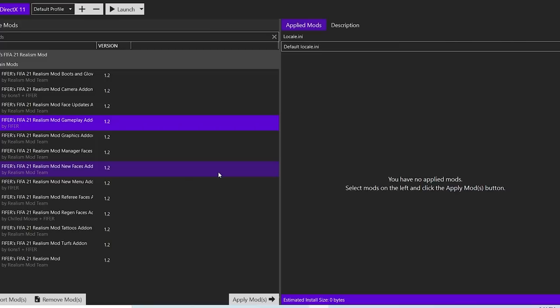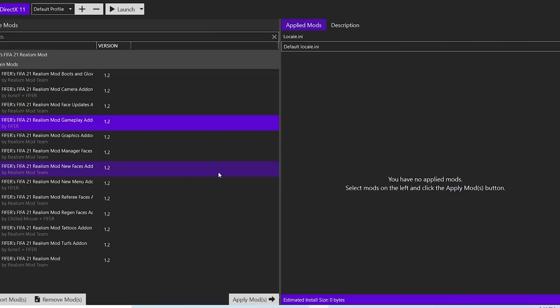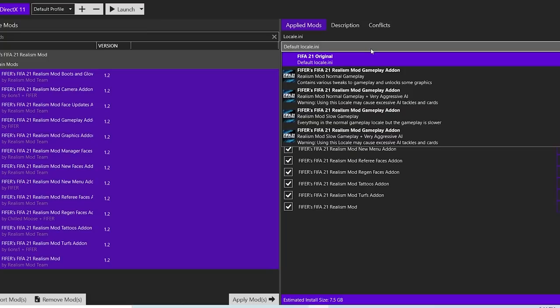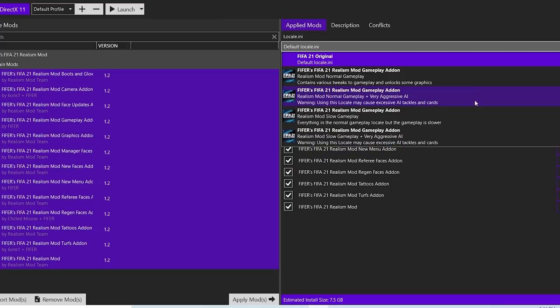Once all mods have been imported, you can see them in the mod manager. The mod installing process might take some time because they are big. Once they're there, select them all with Control-A, click Apply, and they're applied. You don't have to use all mods but it's highly recommended. If for some reason you don't want the new camera, you can just untick it. You can also select a locale.ini file by clicking on defaultlocale.ini and selecting one — they contain various gameplay tweaks and unlock some graphics.